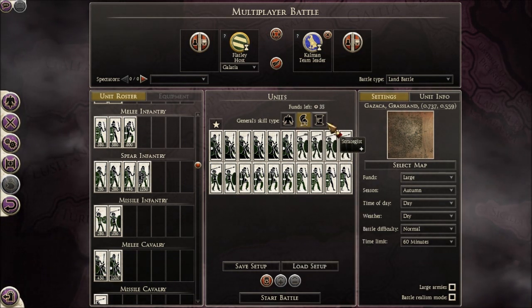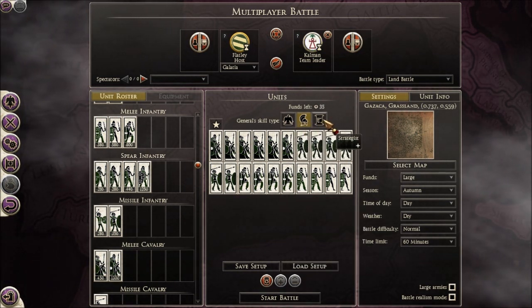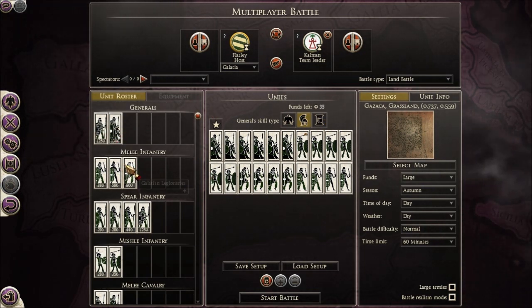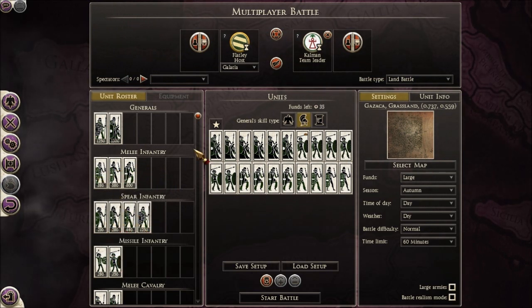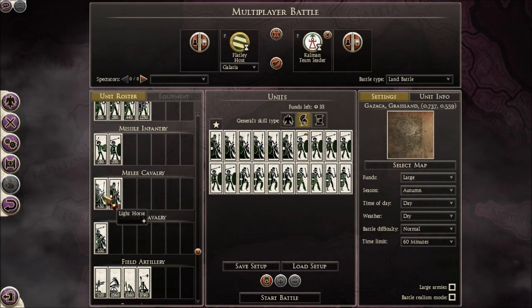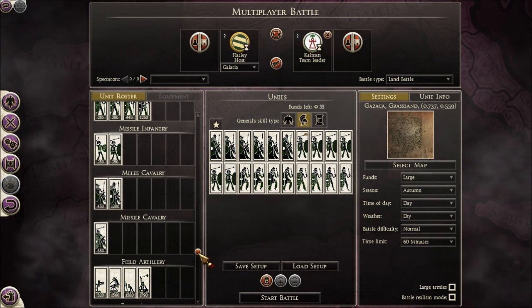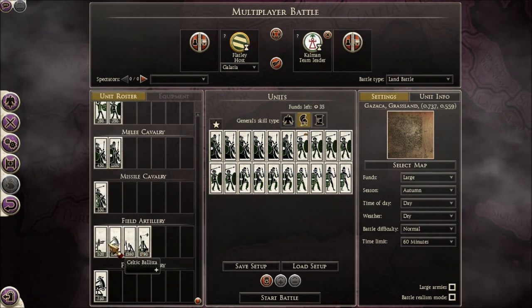You can see they have your typical general skill set types. These are their units here: Noble Horse, Galatian Nobleman, Galatian Legionnaires, Naked Swords, Galatian Swords. For Melee Cav they have a Noble Horse and a Light Horse, and for Missile Cav they have Galatian Raiders. They also have some field artillery.